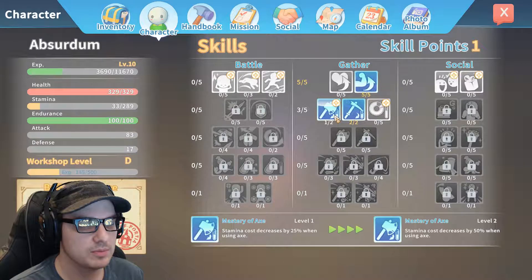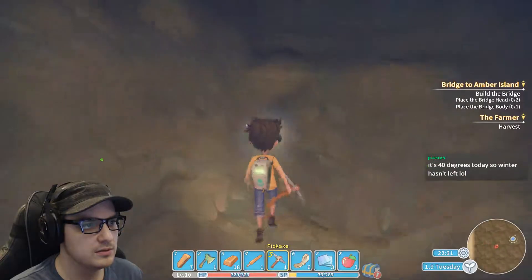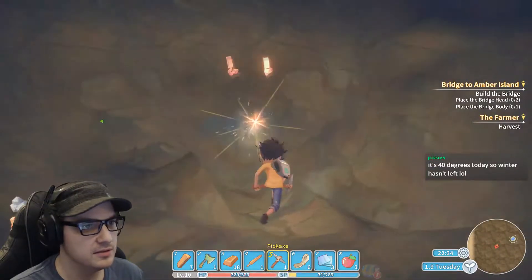How's our character looking here? Put the other point in there — it's not too bad of an idea. Axe Master. It's important that you pronounce the axe.